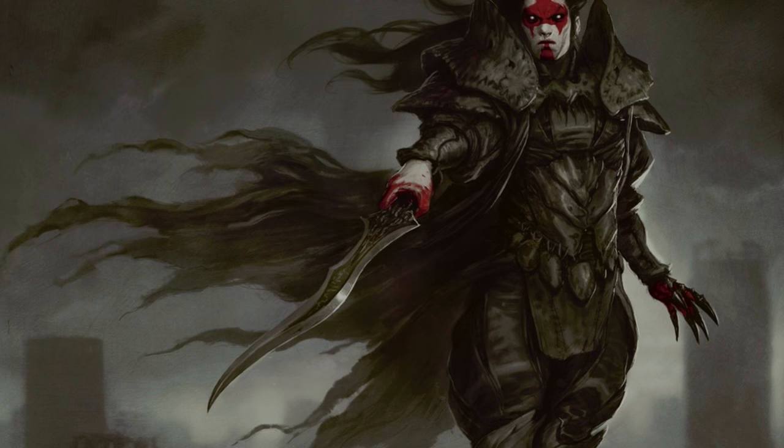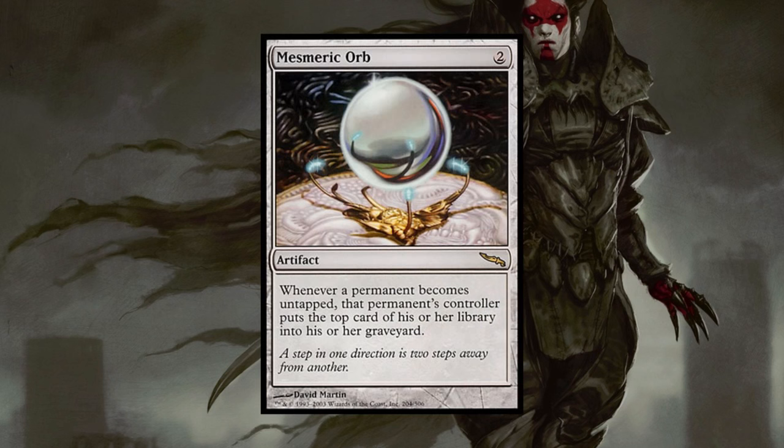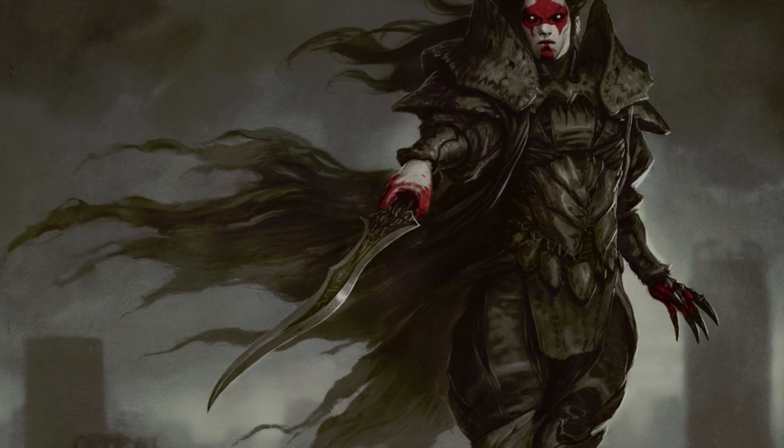The most milltastic card — and yes, I did say milltastic, deal with it — for any deck has to be Mesmeric Orb. This artifact will make it so that we don't even have to cast spells to mill our opponents; they'll do it themselves by attacking and casting spells. A punishing card for certain, but one that needs to be used carefully, lest you find yourself without a library as well.